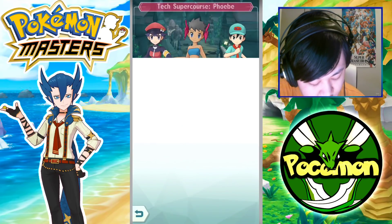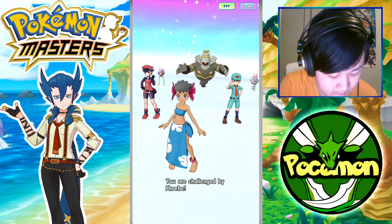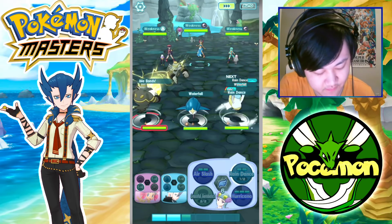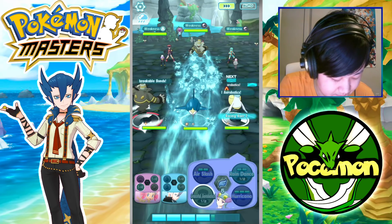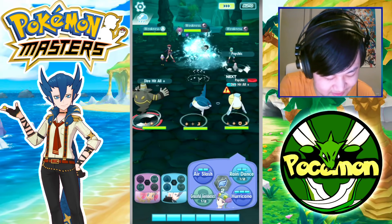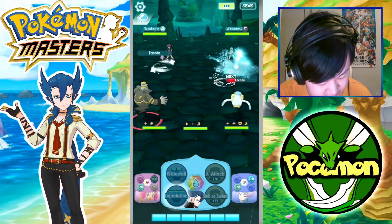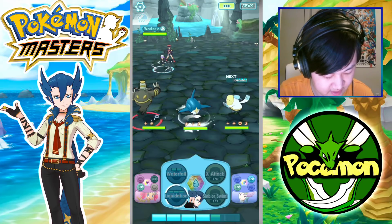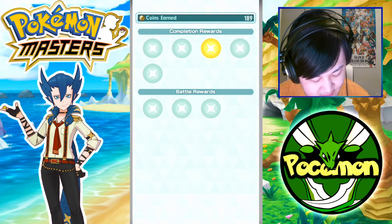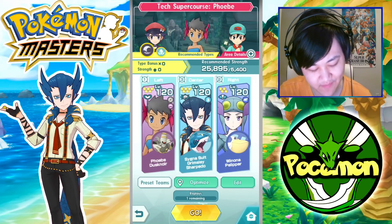Moving on — last two stages over here. This stage should be relatively quicker to complete. We're down to the lowest odds in the super courses, which are still so much higher odds than what we get from the co-op stuff. But the co-op's relatively fast — not that big of a deal.